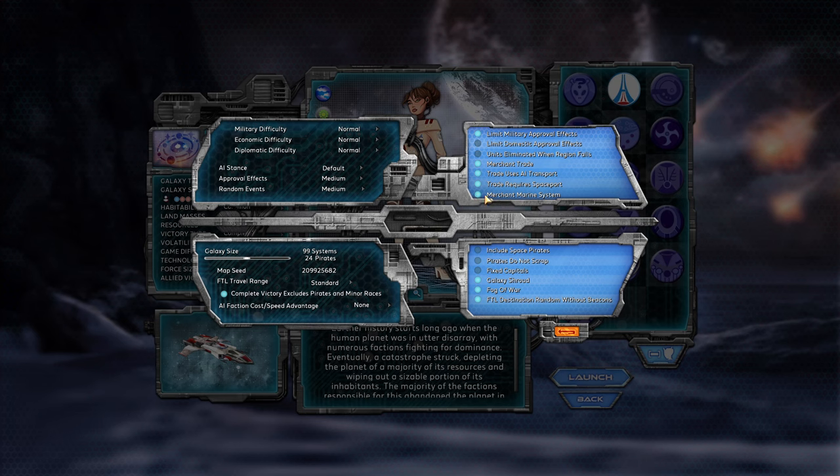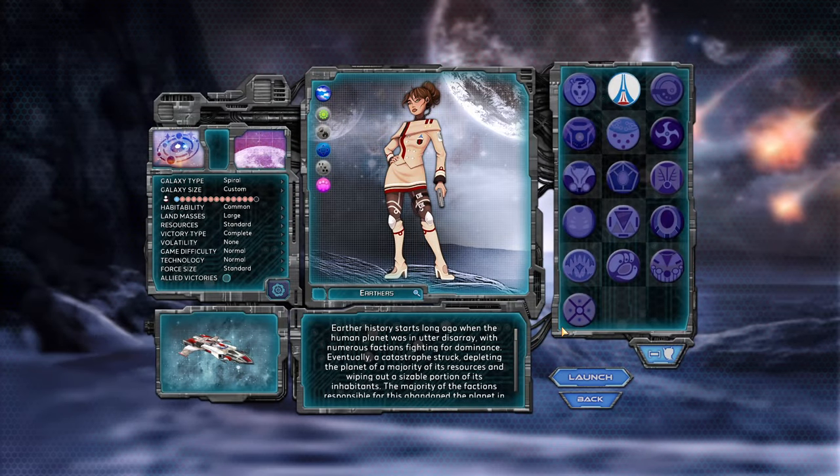There are advanced options where you can customize even more, including turning off space pirates and making naval transport easier via the emergent marine system from the Supreme Ruler series. I would go further into how all of these options affect things in a settings tutorial — it's a bit much just for an intro 'what is this game and what can you do' kind of video.